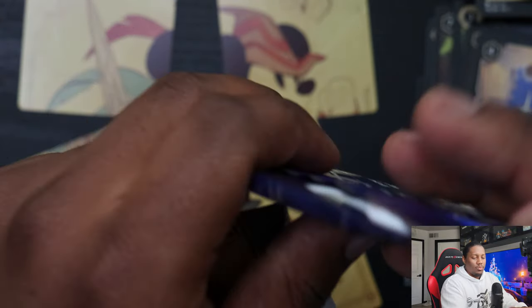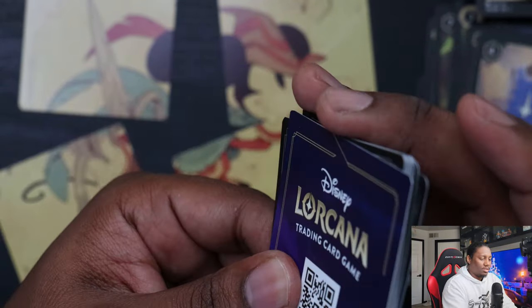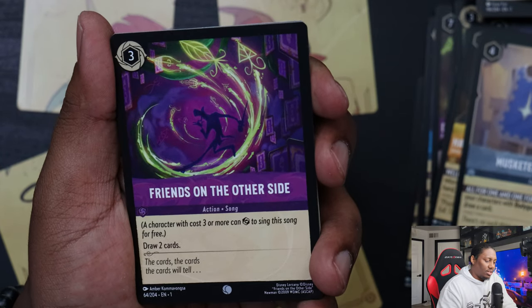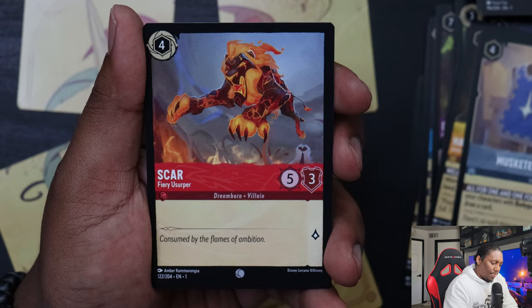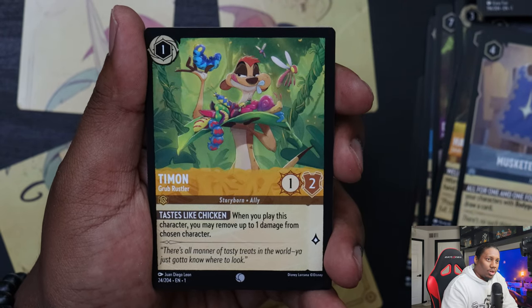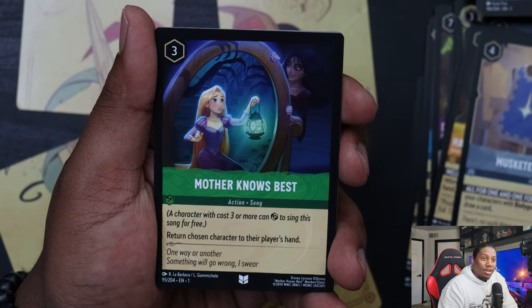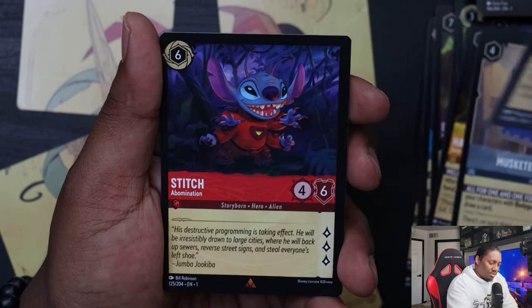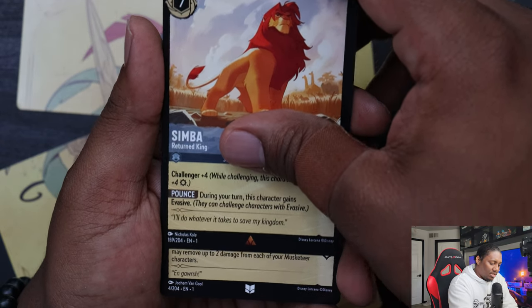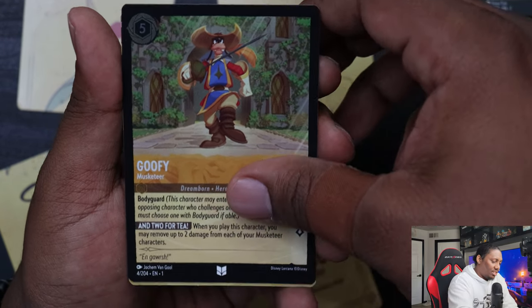We are on our final pack of Lorcana — can we make something happen? Let's see. Friends on the Other Side, Mickey Mouse, Magic Golden Flower, Scar, Timon Grub Rustler, Cerberus three-headed dog, Mother Knows Best, Coconut Basket, Prince Philip, Stitch, Simba, and Goofy — oh, what's this? A foil! I do like this card — that's definitely one for the collection.